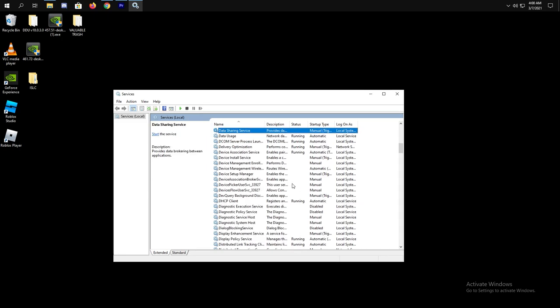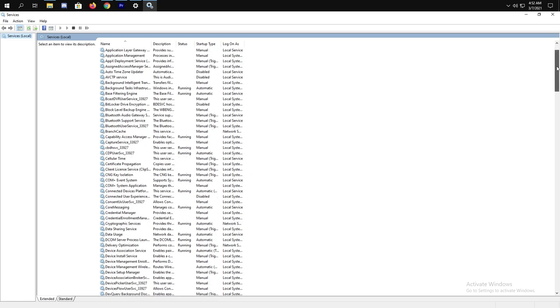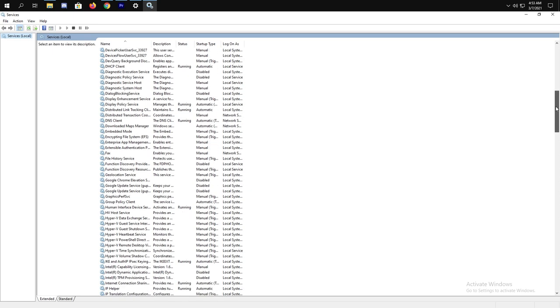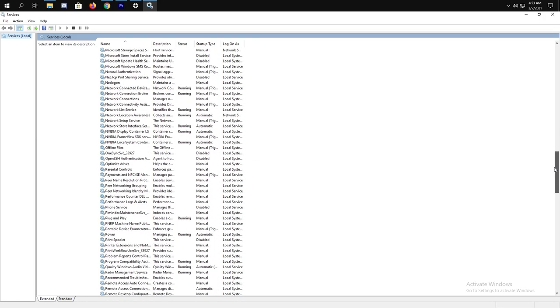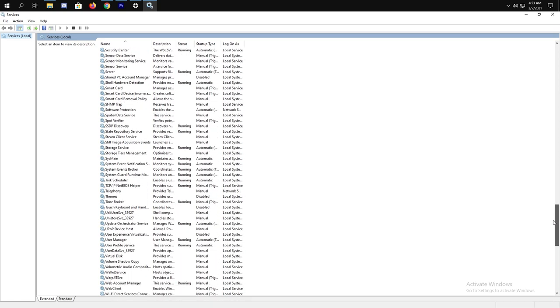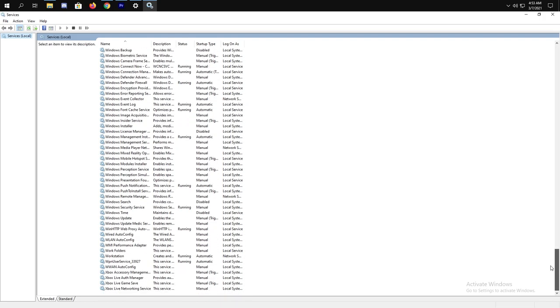Next, press D and find the Diagnostic Execution Service and the Diagnostic Policy Service, then disable them both. Now these are the major settings that affect game performance, but there are a lot more settings you might want to consider disabling. Just pause the video and copy the services that I disabled. And that's it for the services settings.